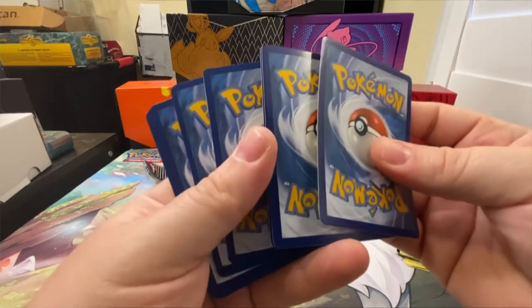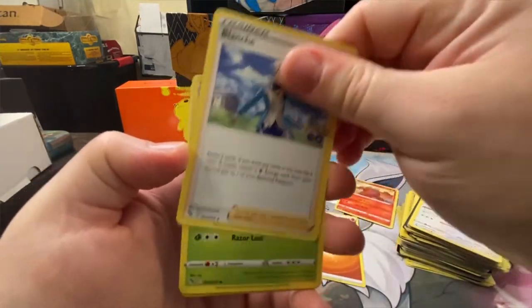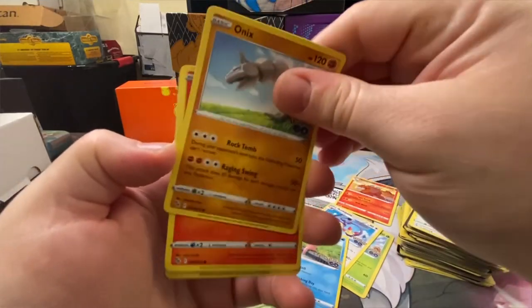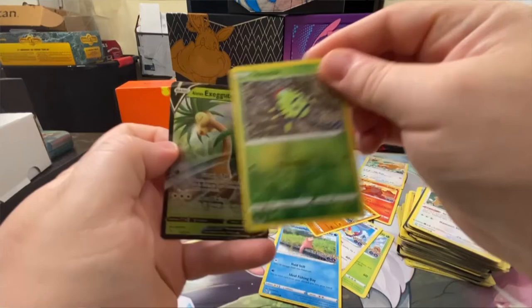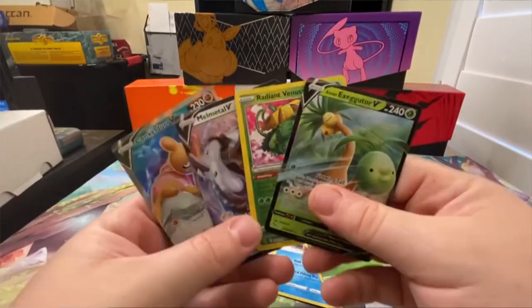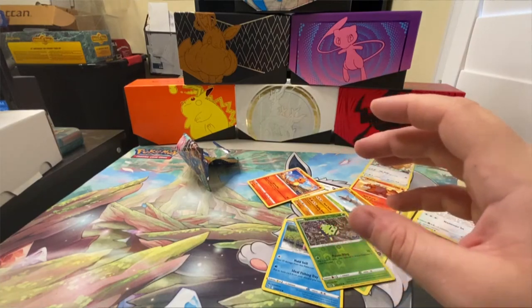Yes, we have something. One, two, three, four — let's go. Blanche, Ivysaur, Empoleon, Slowpoke with the tail in the water, Onix, Charmander, Bidoof, Spinner Rack — not a Ditto. All right — looks like last time for this Pokemon Go opening. I think I can declare Astral Radiance a winner but we're gonna have to go back and do the math. Bye, talk to you later!